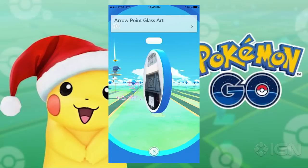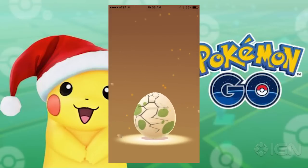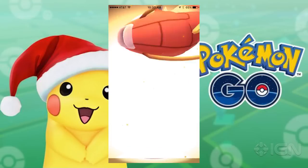There's also no guarantee that just because you've found a new egg, you're automatically going to get one of the new Pokemon, as they've been added to the pool along with all the other potential hatches.